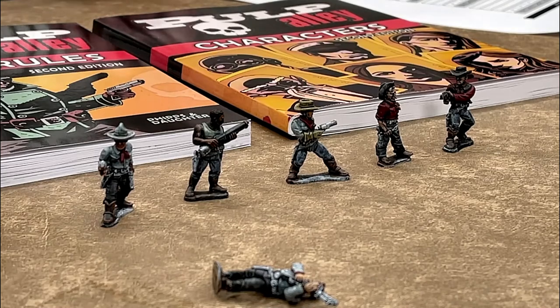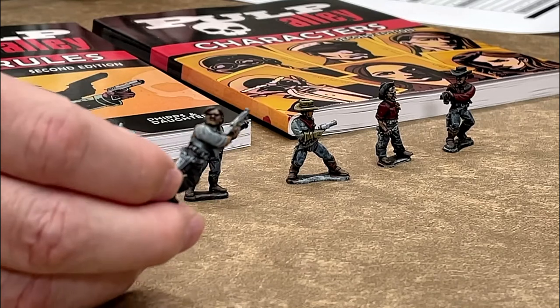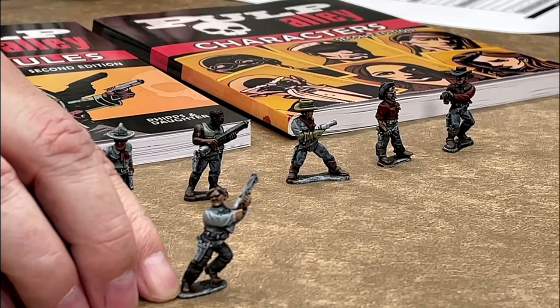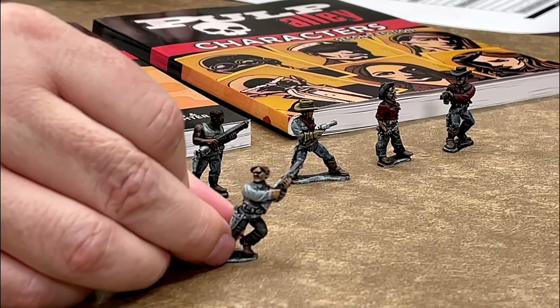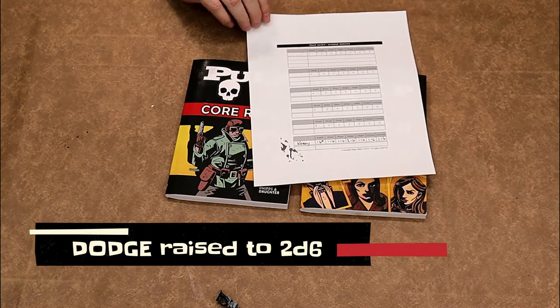For Kenny here, I'm thinking about whether to increase his shoot skill because he's got his rifle, or — looking at this crazy pose where it looks like he's leaping away — I was thinking that's a pretty good pose for someone who's going to do a lot of dodging. So now he has two D6 in dodge instead of just one D6 in dodge, and that character is done.